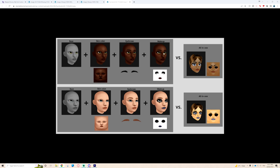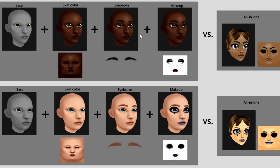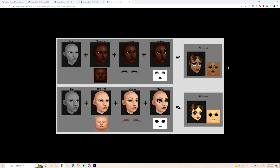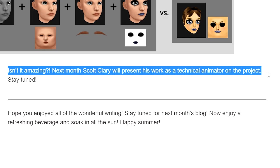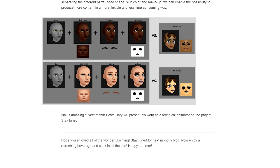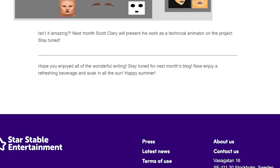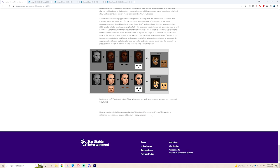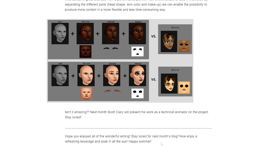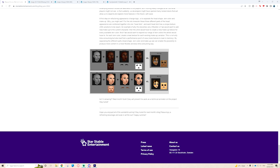By separating the different parts they can produce more content in more flexible and less time-consuming ways. We have our first look at it, and it's so weird to see current makeup on the new character models. I wonder if separating eyebrows from makeup might mean we can choose different eyebrows. It looks strange seeing current makeup on new models. Next month, technical animator Scott Clary will present his work on the project - we're hearing from an animator, so maybe we'll see some animation rigs.